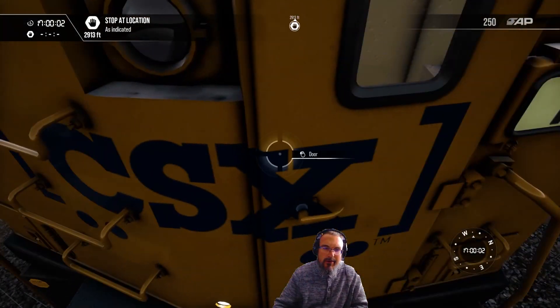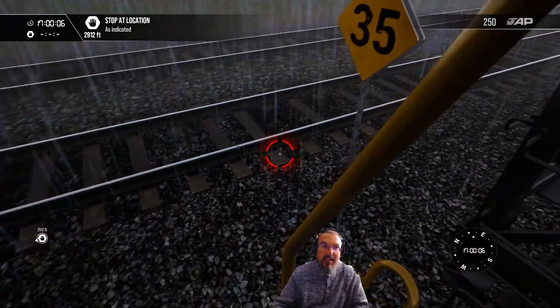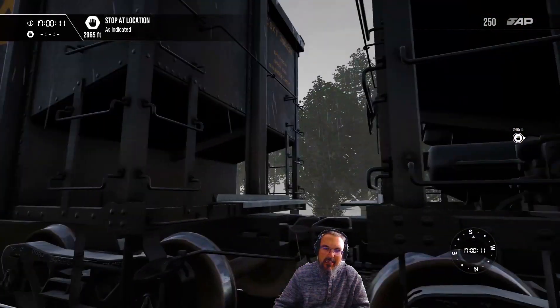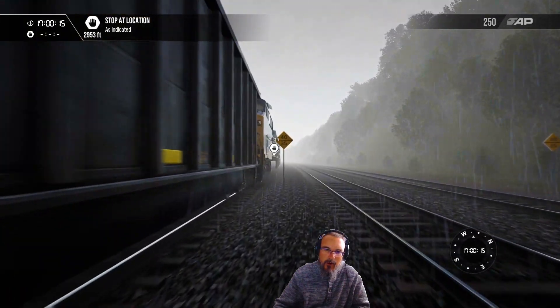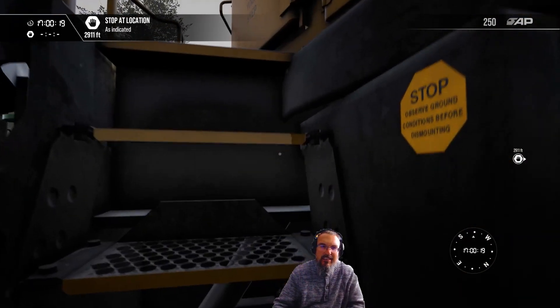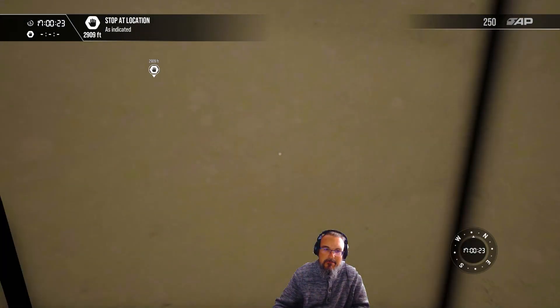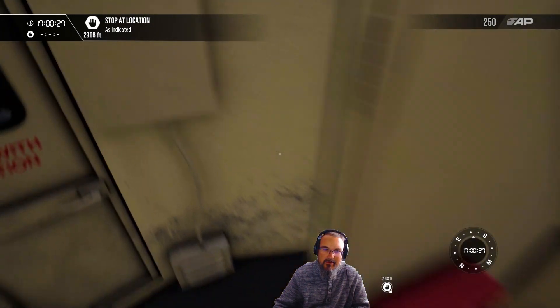This engine here is going to be our lead engine. One of the other issues with this game is it has handbrakes, but we never use them in the context of the game and they're always released. I don't ever understand why. Like, if you're parking a train here, why don't you put your handbrakes on? Even the engine handbrakes are still on, which is kind of crazy.